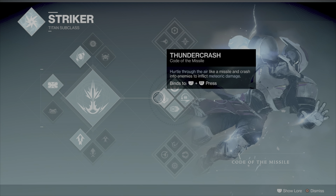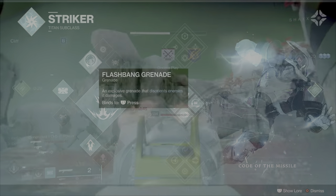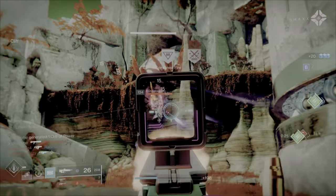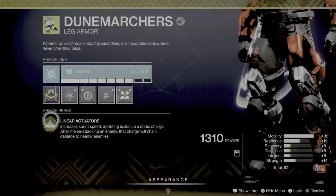The super is Thunder Crash — you hurl through the air like a missile and crash into enemies to inflict a lot of damage. With the exotic you can get so many double and triple kills, it's kind of crazy. For grenades, you want to use Flashbang Grenades: an explosive grenade that disorients enemies and deals damage so they can't see. Throw that, then run and jump into the air and hit that Ballistic Slam — you'll kill so many people while they're blinded, and it really frustrates the enemy.